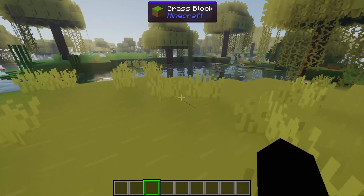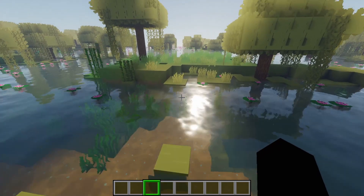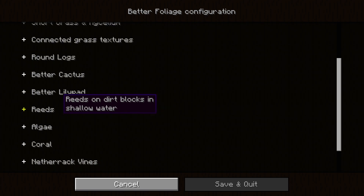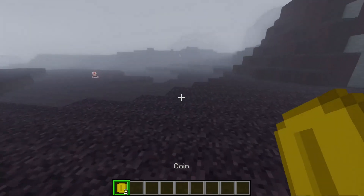Next is Better Foliage. You will need to install the cloth config as is mentioned over on the mod page. Just go over to Mods, Better Foliage, Config. Once you have access to this menu, you can enable and disable whatever you like. I thought it would be a lot more cheerful than this, but it is creepy.